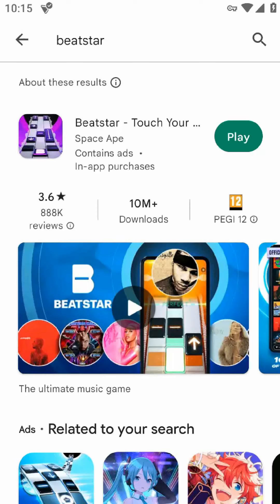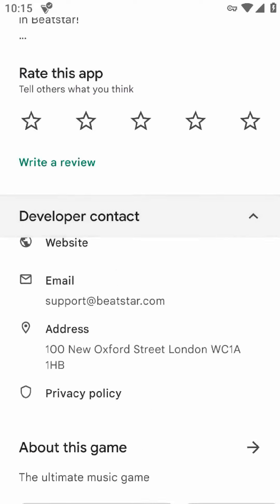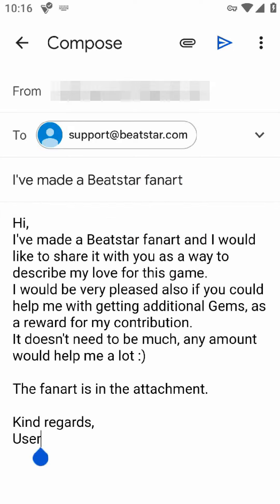The last approach is to try to reach out to the game developers directly via email to request some gems. You can let them know how much you love their game and why you need more resources. Sending some fanart or other game-related items could also be a good way to get their attention. However, don't be too greedy and don't ask for millions of gems, because that surely won't work.